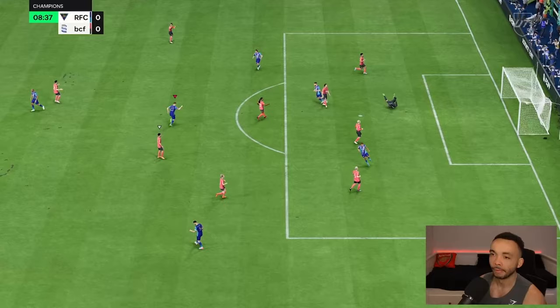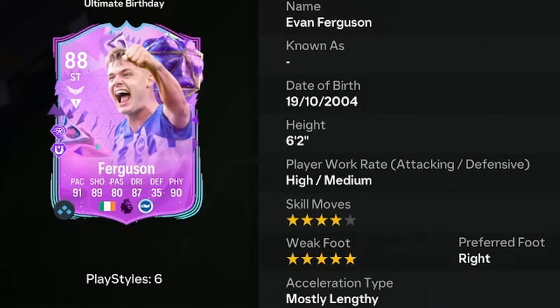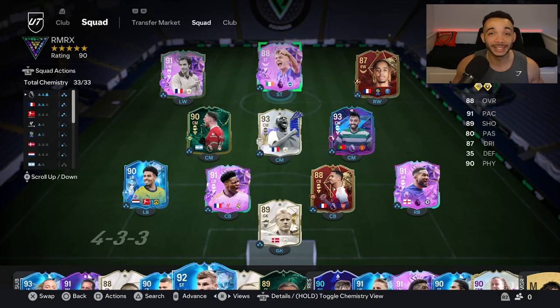We're looking at 88-rated Ultimate Birthday Evan Ferguson. He's six feet two inches tall with a taller normal body type, high-medium work rates, right-footed with a five-star weak foot and four-star skill moves. Or you could pick the five-star skill move version which has a four-star weak foot. We're using a Hawk on him to start with, which makes him mostly a lengthy accelerate type, mainly to boost those long shots. The SBC is coming in at a mere 38k. He's going to be playing striker in a 4-5-1, and we'll get into a few champs qualifiers to see how good he is.